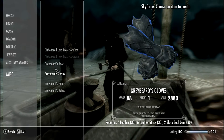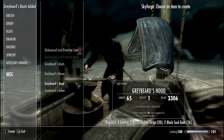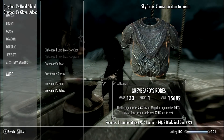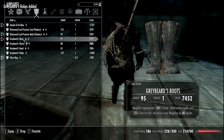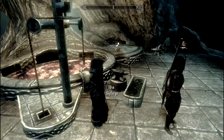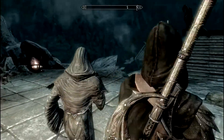Now that we have everything ready, let's craft away — craft, craft, craft, and craft. There you go, we have everything now. So let's equip this: Greybeard's boots, gloves, hood, and robe. And look at this — we are a Greybeard now.